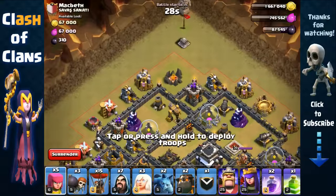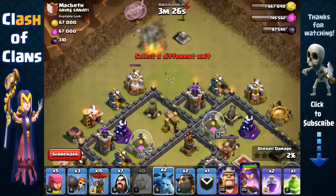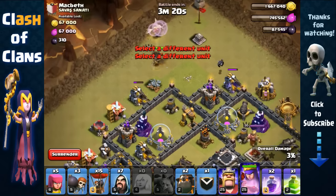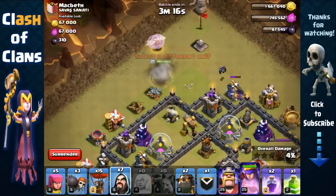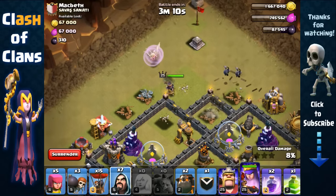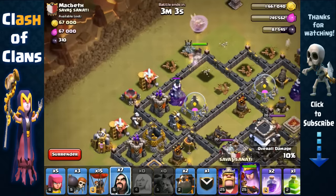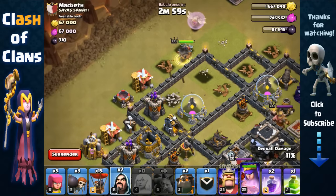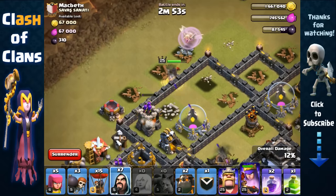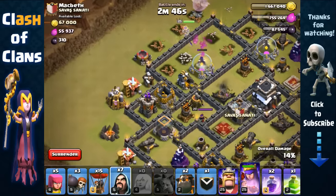Starting with the queen on that army camp — angling her slightly. The archer tower isn't distracted yet, okay, now we send the minions toward the gold mine. Hopefully they take it out in time. The queen is now making her way left — she's going to take out the wizard tower, then the barrack, then the archer tower. There's an X-bow and the archer tower firing, but she's taking it out and should be able to recover.